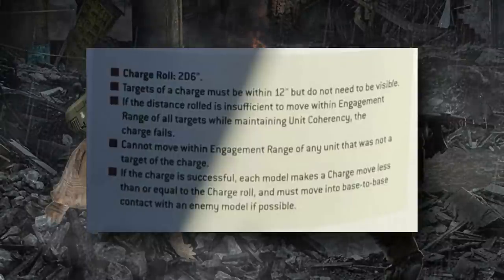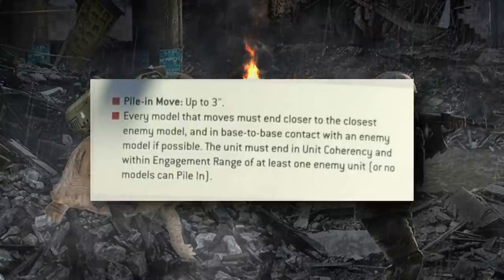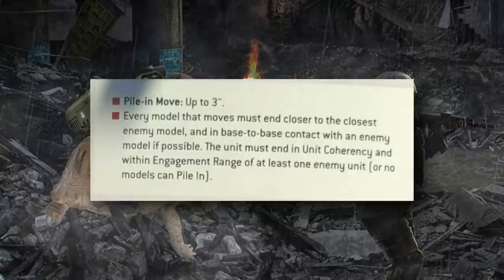You can also select units you don't even intend to attack — charge into two enemy units, tank shock one to reduce incoming damage, and make your attacks on the other. There are even situations where you can tank shock to clear an enemy unit you're base-to-base with, then pile in and consolidate in new directions. Because you end the charge move in engagement range of the target, your unit is considered to have made a successful charge — so even if you tank shock and kill the unit you're engaging, you can still pile in and consolidate. I wouldn't be surprised to see this stratagem errated to not work on walkers, given how powerful they make it.